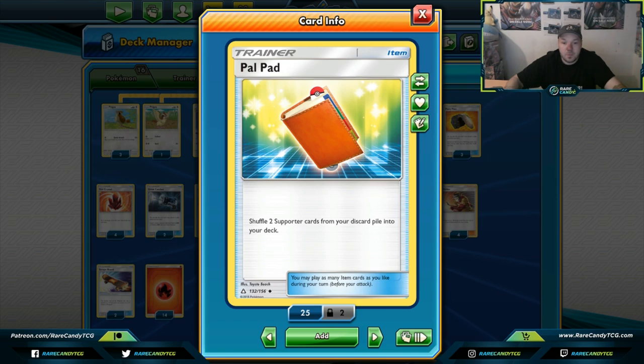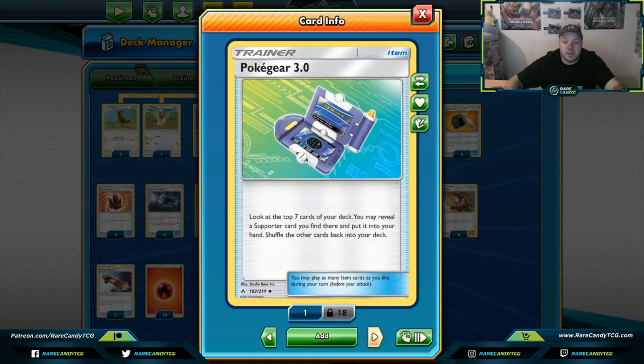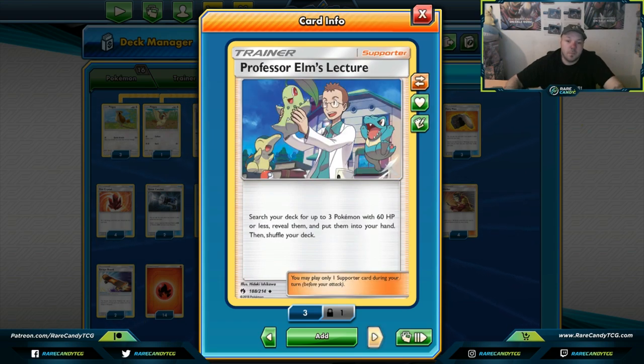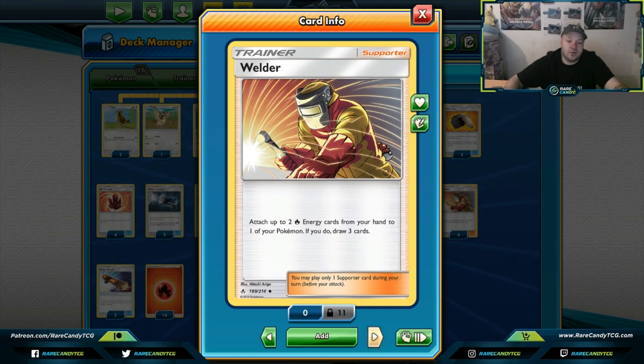Since this deck can be inconsistent you will struggle at times, so Palpitoad lets you get stuff back. Poké Gear makes the deck more consistent. Ultra Space lets you search out Baby or Big Blacephalon — this deck used to play Heat Factory but I got cheesed by Chaotic Swell and ended up cutting it. Ultra Space is a card I'm constantly trying to find a cut for, but we just don't have great ball or item search in this format to search out Blacephalon. Elm's Lecture lets us search our deck for Pidgeys and Pidgeottos to get set up quickly.